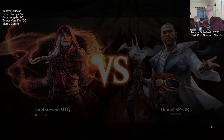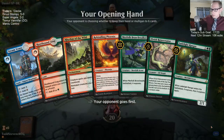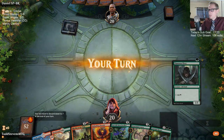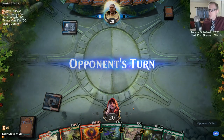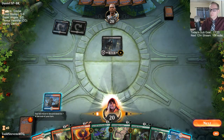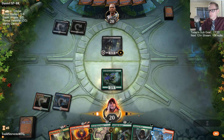Vanifar is a news — so yeah, Vanifar gets the counters as well from Biogenic Ooze. All right, good hand — we get to Branch Walker on turn two. I cannot land Warchief Elf on turn one.